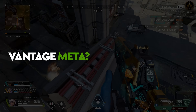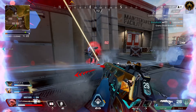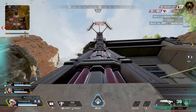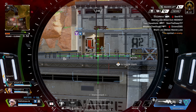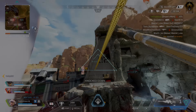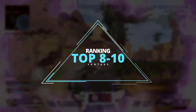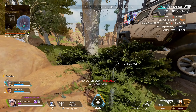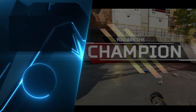As for where Vantage ends up in the meta — she's not a top-tier insane ranker, as her kit loses a little viability late game in ranked where the ring gets smaller. But for general aggressive play and team utility, she's absolutely a worthy pick — somewhere in the upper half of legends. Check out more ways to accelerate and master your skill in Apex Legends, and happy gaming.